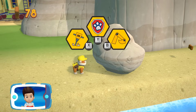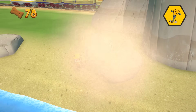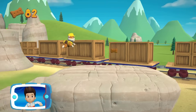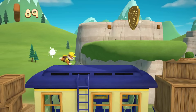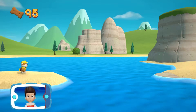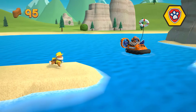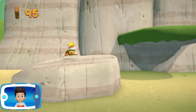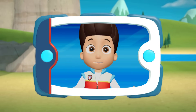Choose the pup ability that will help you to keep going. Collect all the pup treats you find to earn pup treat awards when we get back to the lookout. There's a golden paw print nearby. You found a golden paw print — collect all of the golden paw prints. Rubble can't swim across, we need Zuma to lend us a paw. Choose which pup ability to use. All right, now we can keep moving.